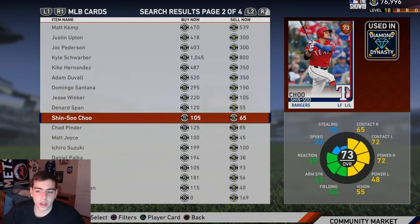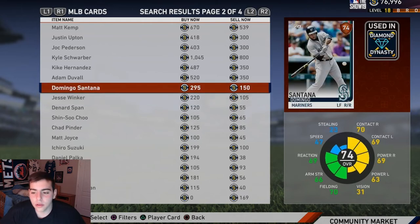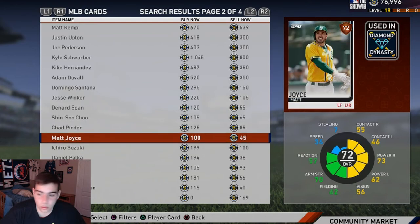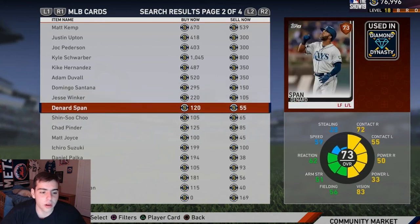Now let's get to the bronzes. Sin Su Chu — perfect bronze card, all-around good, 50 or above across the board, very decent. Jamie Wicker and Domingo Santana — very good hitter. If you have 70 and above on three categories, that's very good for a bronze card. Ichiro — this card's terrible, don't buy it. Matt Joyce — trash.